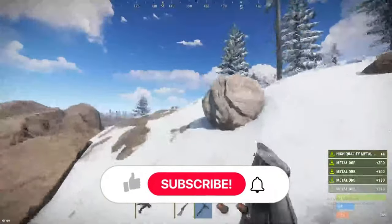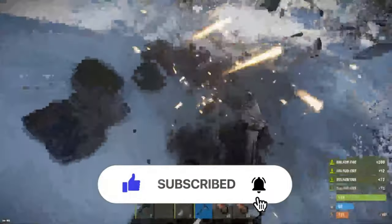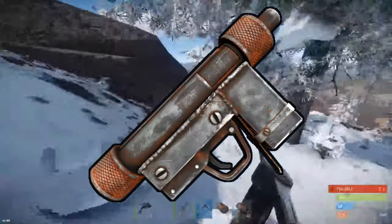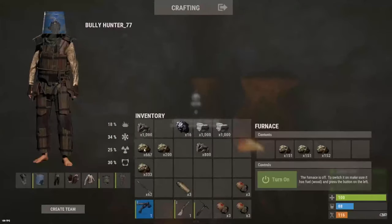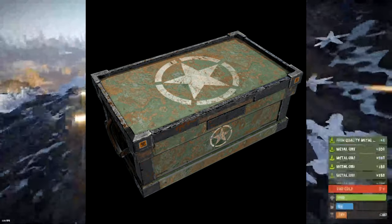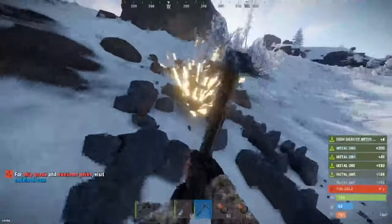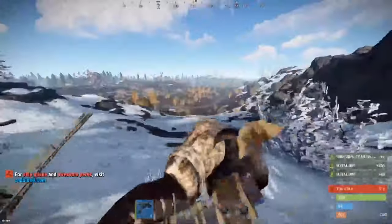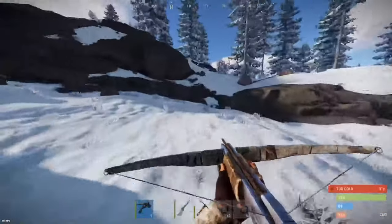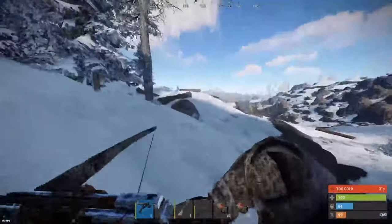The SMG Body. Much like the rifle body, this is classed as rare. However, it's slightly more common and can be found in the CH-47 locked crates, elite-tier crates, military crates, on military tunnel scientists, and roaming scientists. SMG bodies also stack to 20, giving 2 high-quality metal and 15 scrap when recycled. There is 1 used in the crafting of the custom SMG, the Thompson, and the MP5. I would recommend saving 3–4 of these if you have the space, although early game, they are best used for the scrap.